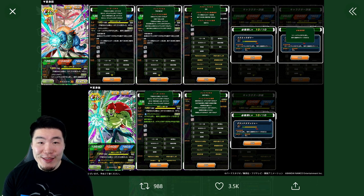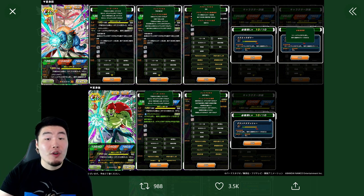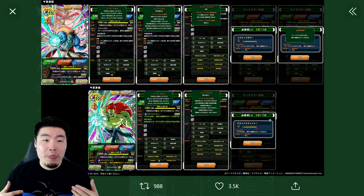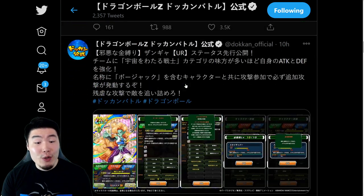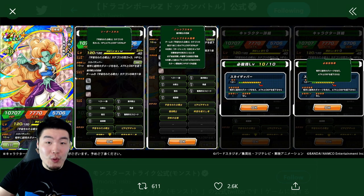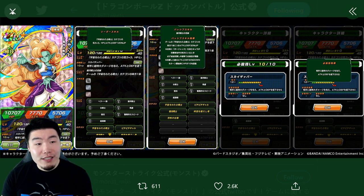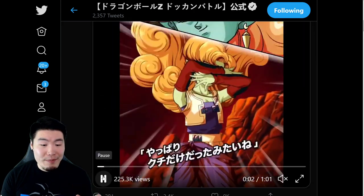Hey, what's going on guys? Welcome back to another Dokkan Battle video. The official Dokkan Twitter page has revealed the details for the upcoming Transforming Bojack on JP. In today's video, we're going to find out exactly what he does and also have a little discussion about just how good he actually is. On top of that, we're also going to be getting a new Teck Sangya, who's going to be a secondary summonable unit on the Bojack banner, and we'll also talk about what she does. But before we get into the details, let's start off by watching both of their animations.